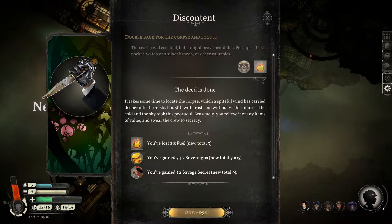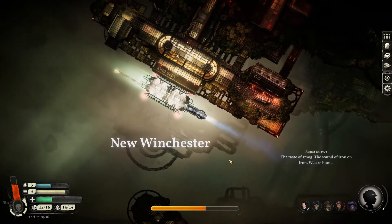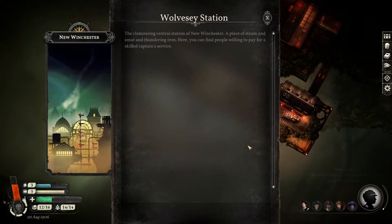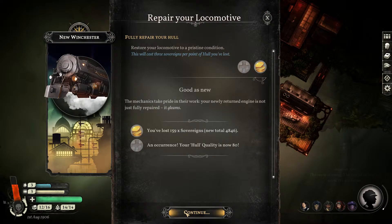A big improvement from the previous game is that you now have an active dodge command. Your ship has little jets on the side, and you can scoot back and forth. So if someone's shot is coming at you, you can scoot left or right to dodge the attacks — I really like that improvement. The increased mobility helps combat feel more kinetic and interactive.